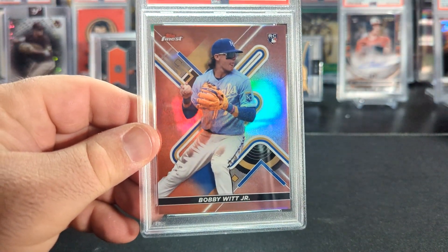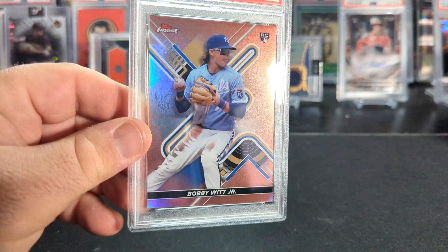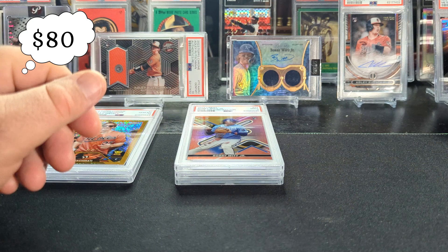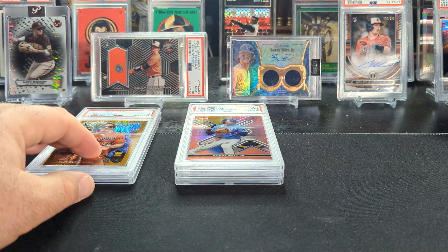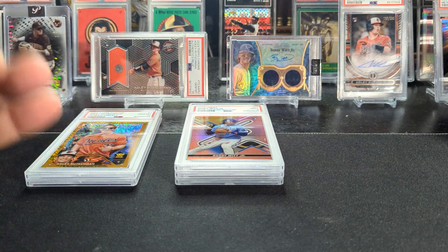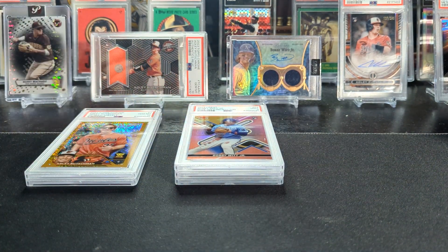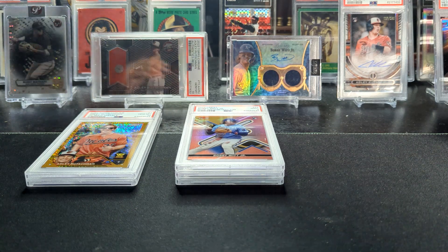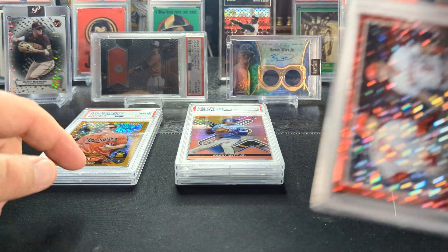Here's the Rose Gold Refractor, 2022 Topps Finest, Bobby Witt Jr. Rookie — really pretty color. Unfortunately, only got a 9. Generally speaking, for those that haven't done a lot of grading with ultra-modern stuff — anything in the last three to five years — you're pretty much breaking even, not really changing the value on a 9. On lower-end cards, sometimes you can even lose money on a 9. Cards like this, it's probably the same or maybe a little more in a 9 than raw. But 8s and down, you've probably lost money. 10s usually add a decent bit of value.